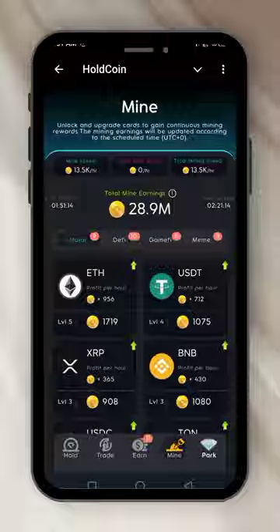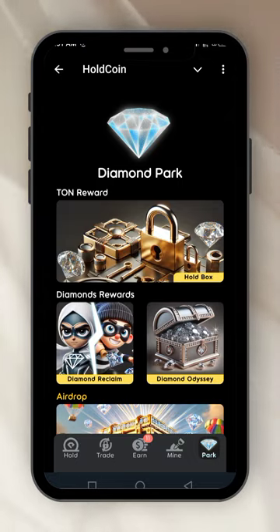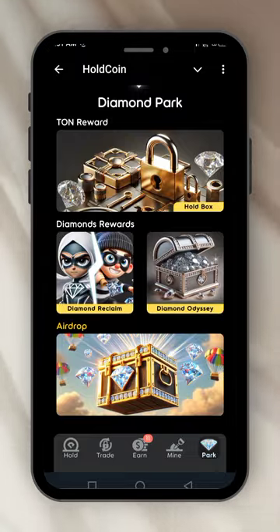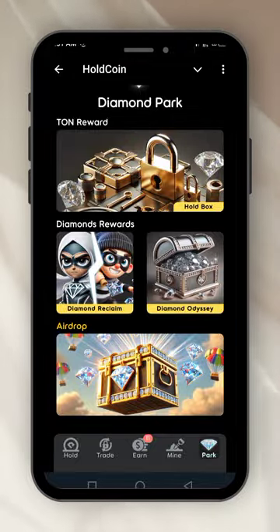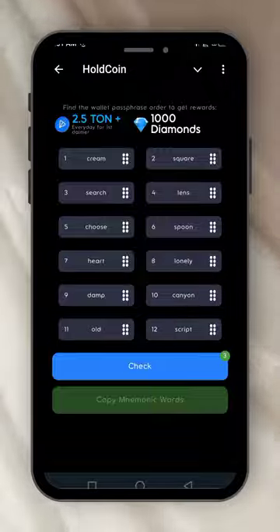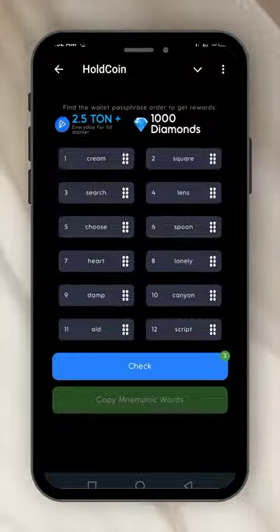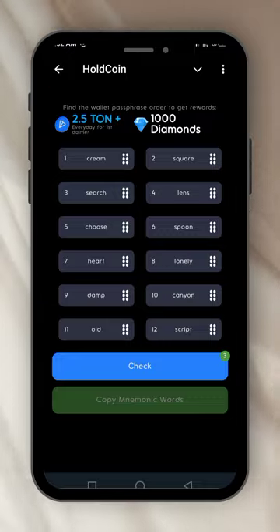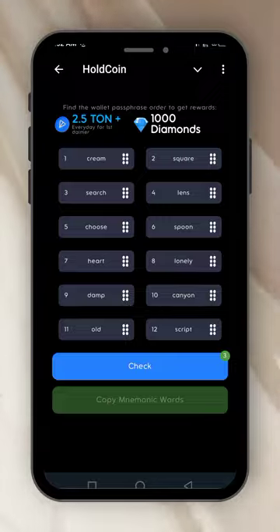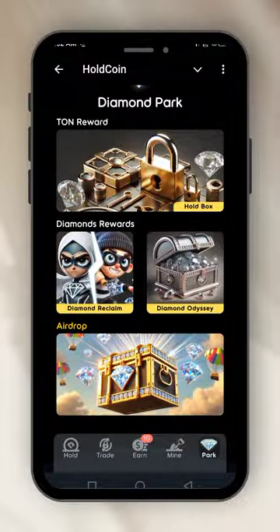The next menu is the Pack. The pack has: turn reward, hold box, and diamond odyssey and diamond reclaim. Let's click on the turn reward hold box. It says: find the wallet pass phrase order to get a reward. It's a task — if you find the wallet phrase order, you will get 1,000 diamonds. Let's go back. Then there's the diamond reclaim.